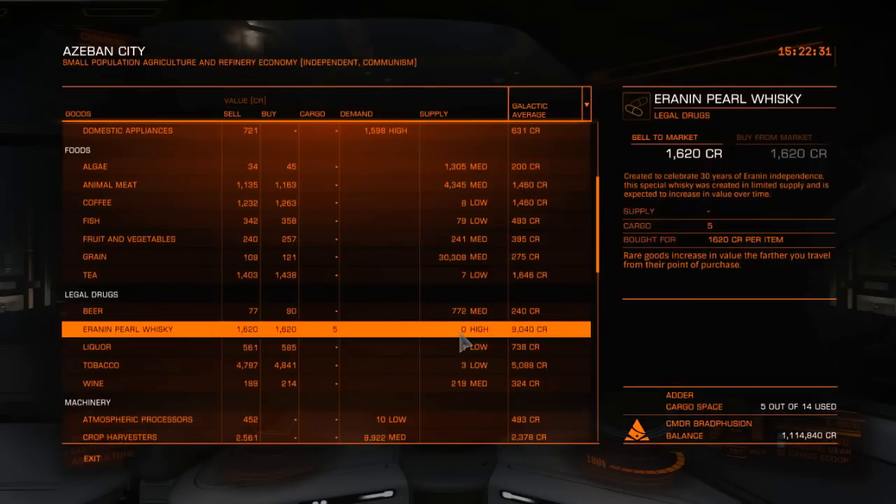I think the way I would see people doing these is more of a secondary objective. So say you collect a whole bunch of whiskey, you go off, you do a few missions, you travel the galaxy, and then you maybe find a station that has another rare item or even just another station in general. You figure out you're a fair distance away and this station is offering you a decent profit, so you'll sell them there. It doesn't really matter where you sell them — it's just the distance away from their point of origin that kind of increases the price.